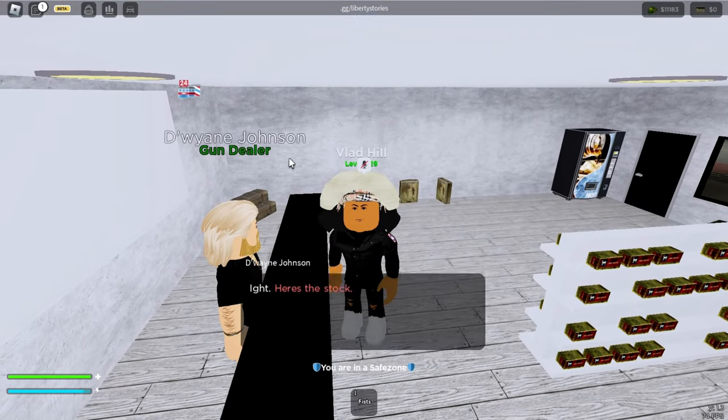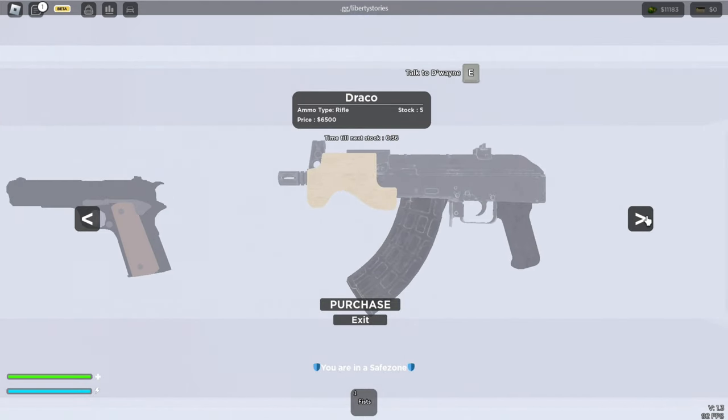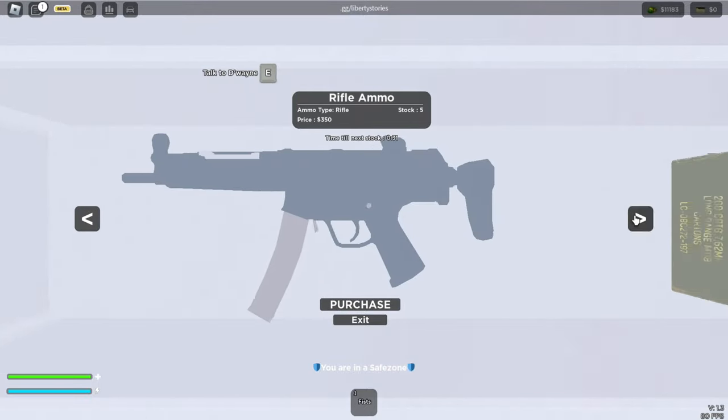First is the gun store — here is every gun you can buy, and here is the ammo.